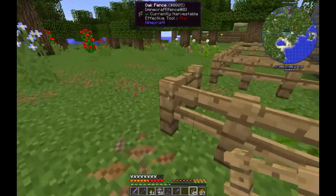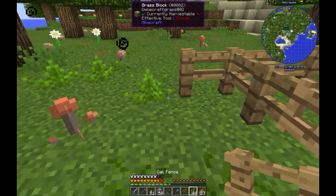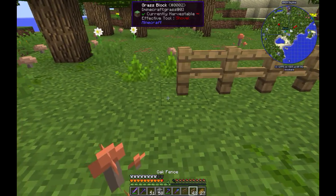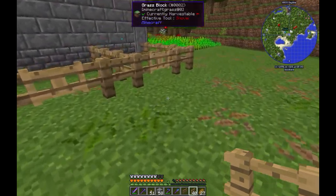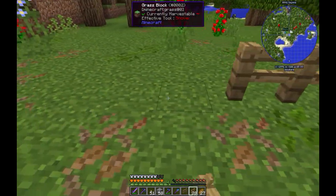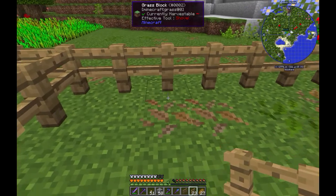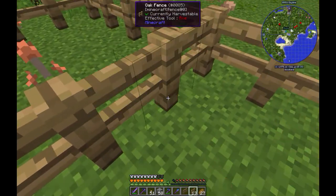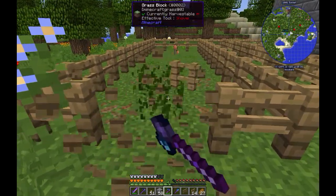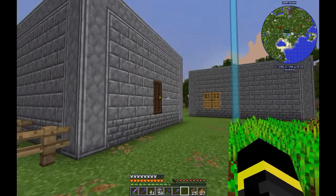Let's go here and put you here, and let's make the pens. For now it will be like this. Later I will put them separate - every cow, every pen - because I want to automate milking them. This will be good. Let's put the gate here. That will be it. Let's go to sleep because I think it's almost night.